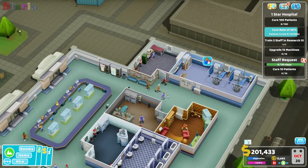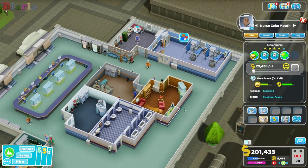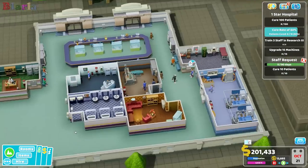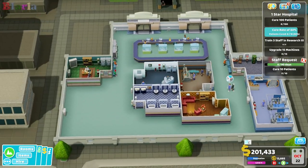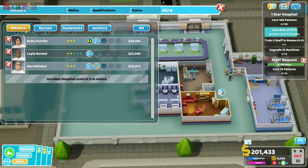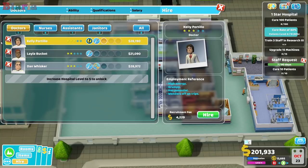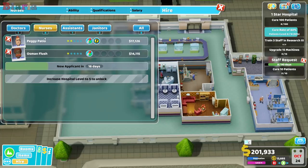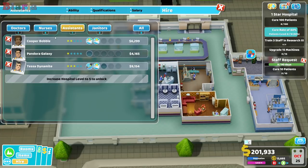Zeke, where are you actually? Come off break, thanks. Now let's have a look at staff again. What have we got going on here? Lots of surgeons — blimey. Lots of grumpy, unhygienic ones. Not the sort of surgeons I'm after. We're covered in that department.